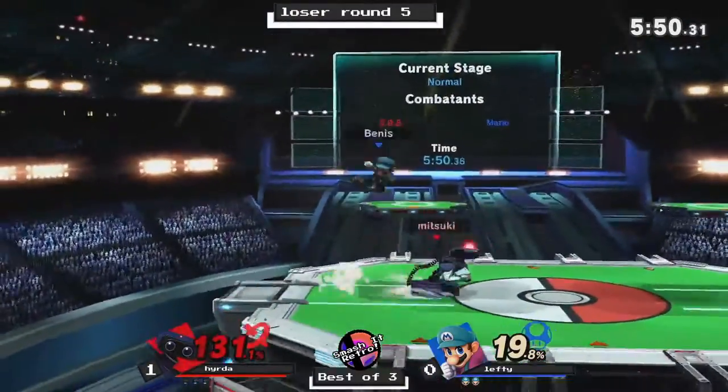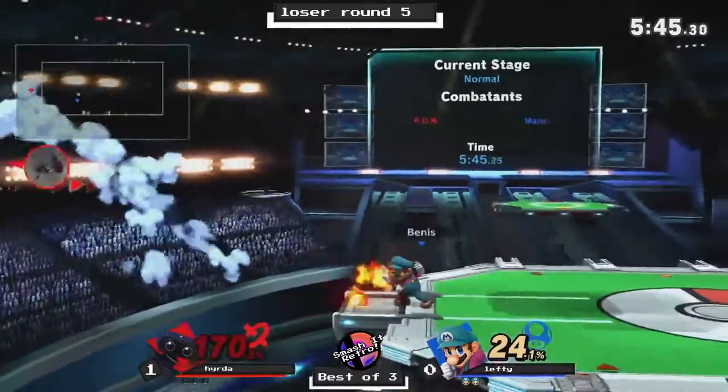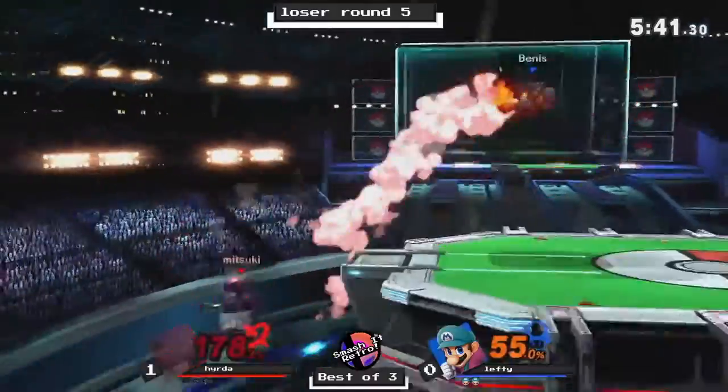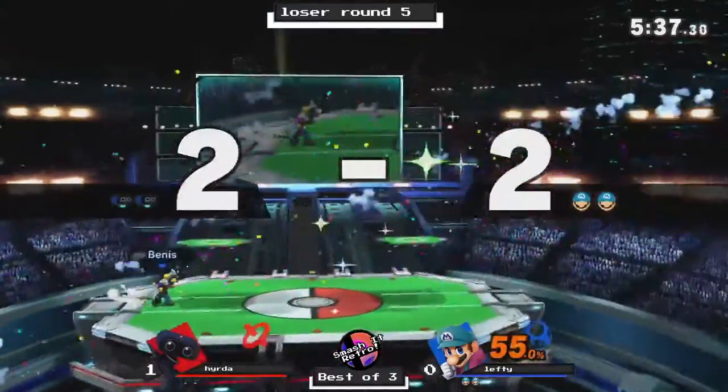Bean grabs the top, throws it up in the air, and connects with the forward aerial, tosses his gyroid towards him. Gets hit by the nair even after caping him, and gets him with the back hit of down smash.